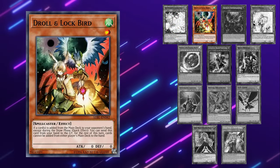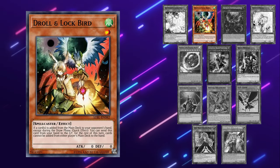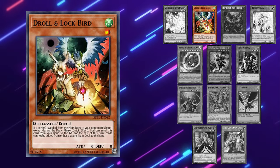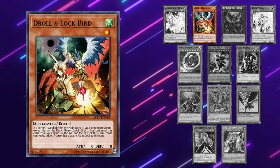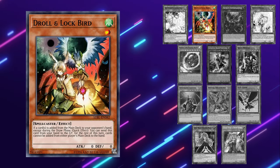Droll and Lockbird is really not that effective when playing against a good Purely player, because they can do so much searching and drawing in the draw or standby phase. So unless they open with My Friend Purely to add Pure Lily, or start their turn off by specialing Kashtira Fenrir and using its effect, and you draw them then, it really won't be that good. I would side it out games 2 and 3.